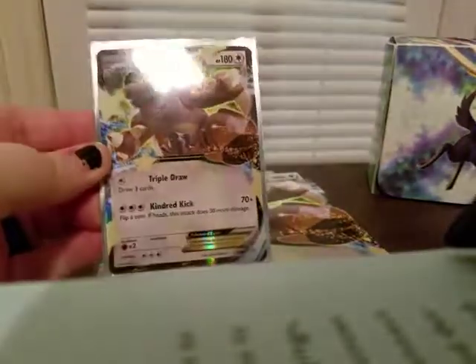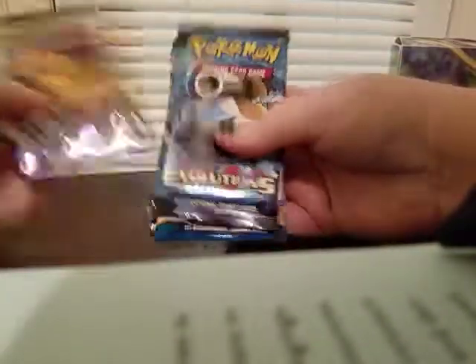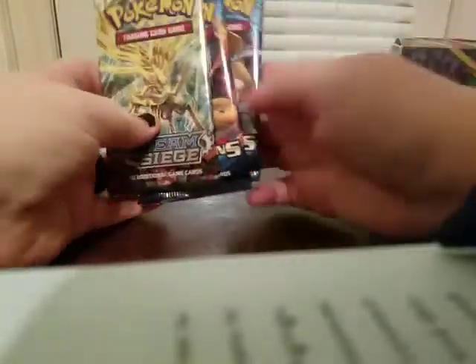There's the Kangaskhan EX — sorry about the glare — put that over there. Basically it's the same thing in jumbo form; I'm going to do something with the jumbo cards at a later date and I'll show you guys that when it's done. And then here are your four boosters: Evolutions, Evolutions, Breakpoint, and Steam Siege.